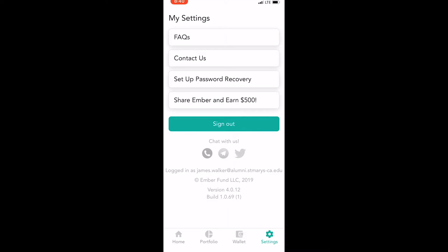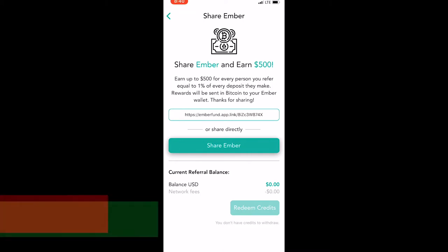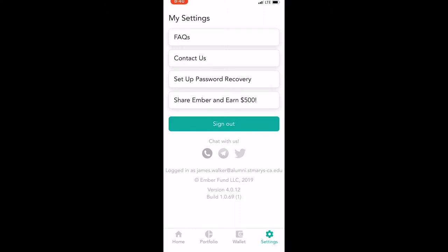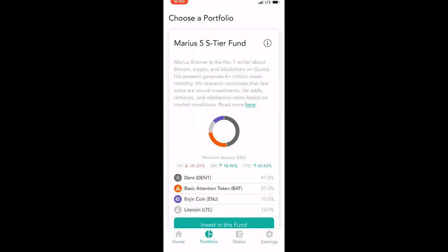At the same time they did upgrade their referral game, so let me go ahead and show you. Now if you guys share Ember, you can earn up to $500 for every person you refer, equal to one percent of every deposit they've made, and all these rewards are sent in Bitcoin to your Ember wallet. So if you have the app downloaded and you're thinking about sharing it with your friends, that's another way you can earn from the app.